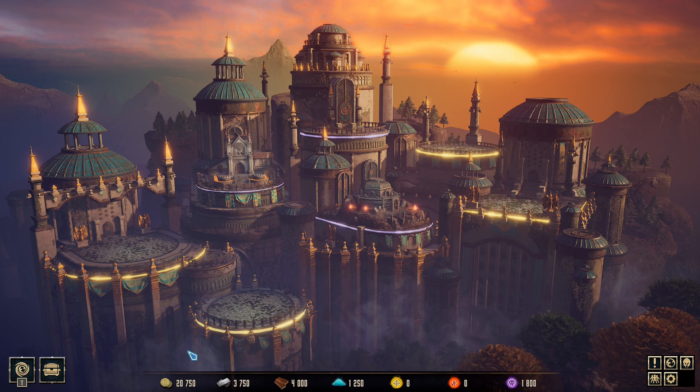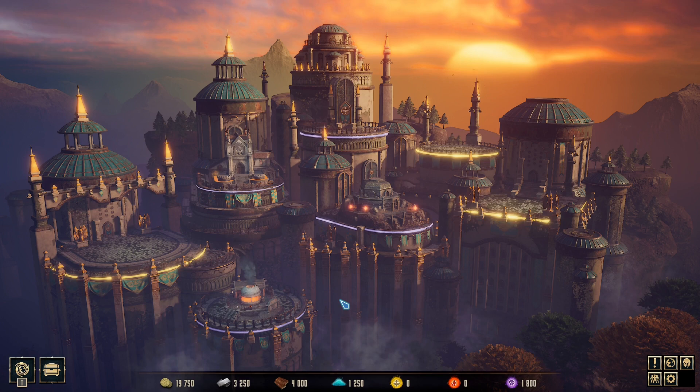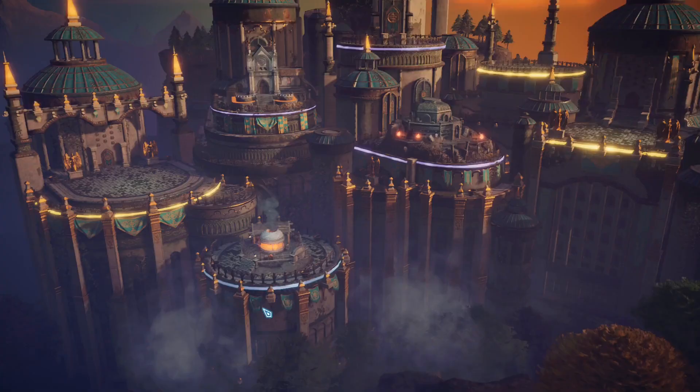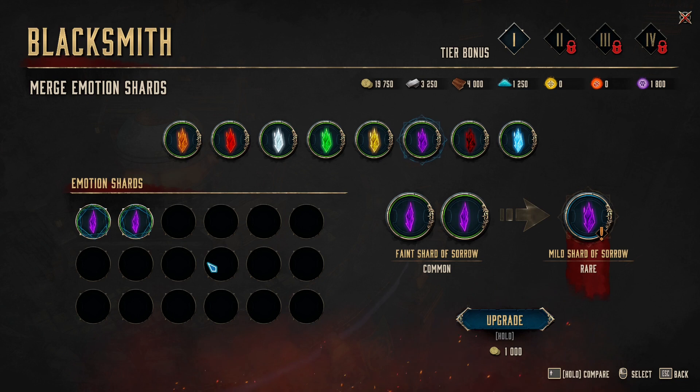You may have found some Emotion Shards, but did you know you can upgrade them? You can merge two shards of the same type and same level to upgrade them into rarer ones.